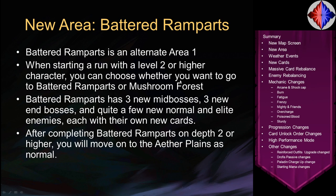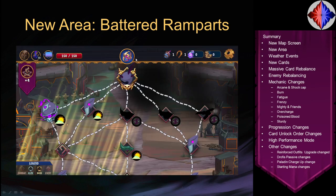After you complete the Battered Ramparts, if you're playing on Depth 2 or higher, you'll move on to the Aether Plains just as you would after beating the Mushroom Forest. On Depth 1, you simply win the run. You can see in screenshots what some of the nodes in the Battered Ramparts look like, and there is weather affecting fights there — specifically Soothing Skies weather affecting an elite fight and a Gargoyle fight, and Blinding Clouds affecting other nodes. The icon on a fight node tells you it's affected; if there's no icon, the fight isn't affected.